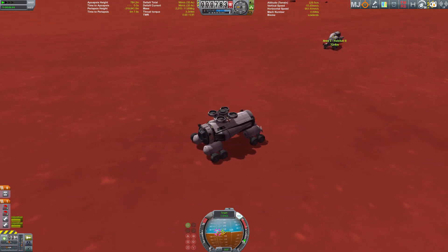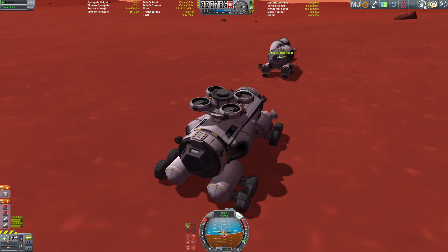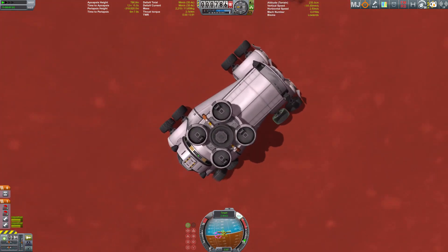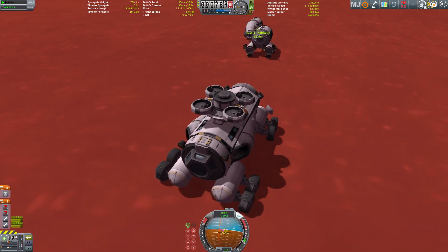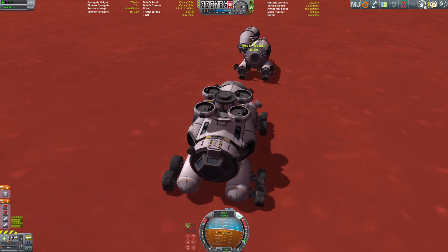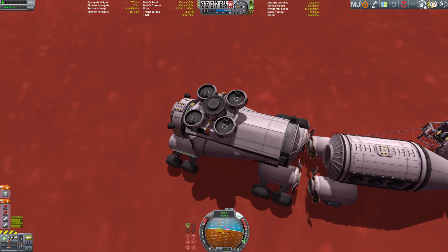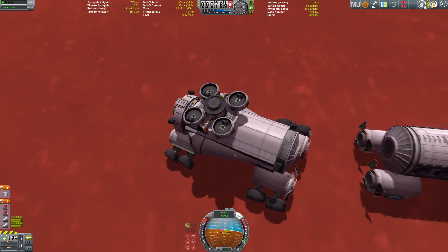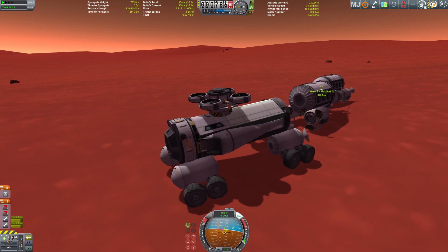We're already at the habitation modules and I'm trying to get rover one into position to dock with it, but due to all those broken wheels I'm really having a hard time. The entire left side is not responding very well to steering inputs since half of the left side wheels are broken, so there is not a lot of precision going on. I decided — let's get the second rover down there, maybe that will help.